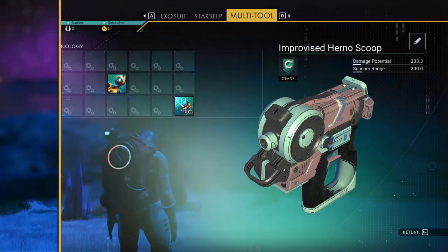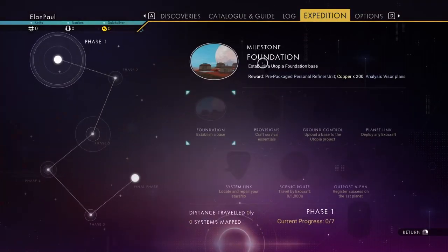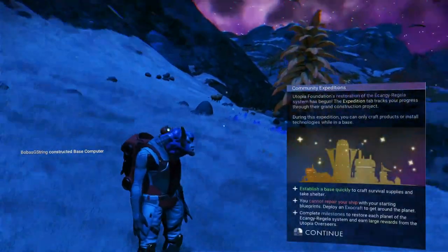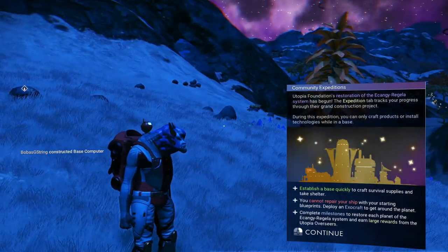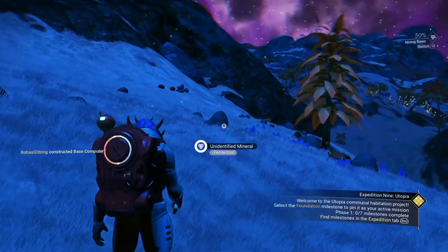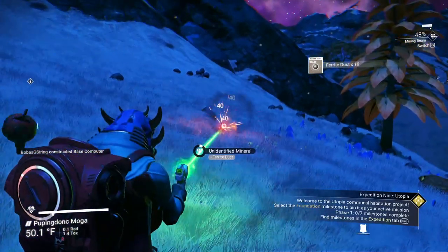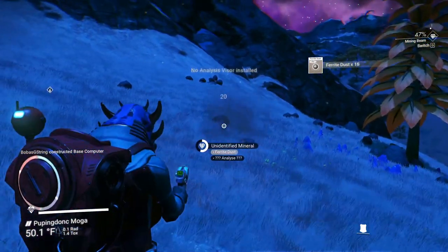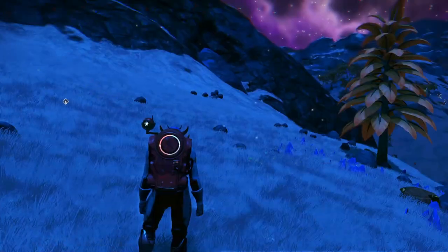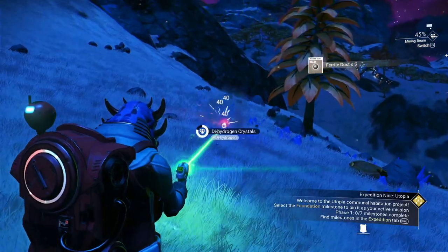You're going to be using your mining laser quite a bit. First things first, go into our expedition. Our first thing is to establish a base. We want to take a look around first and gather some resources. You cannot repair your ship yet. If it has a secondary thing to analyze, you want to do it, but you're not going to get your analysis visor yet — establish your base and you'll get that.